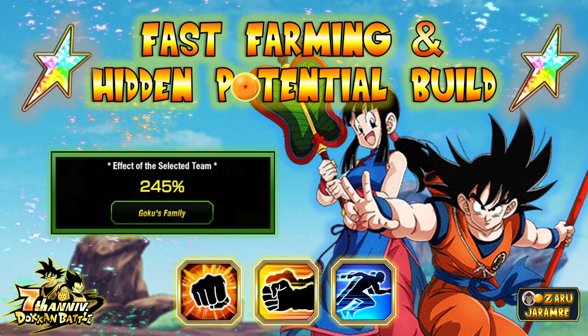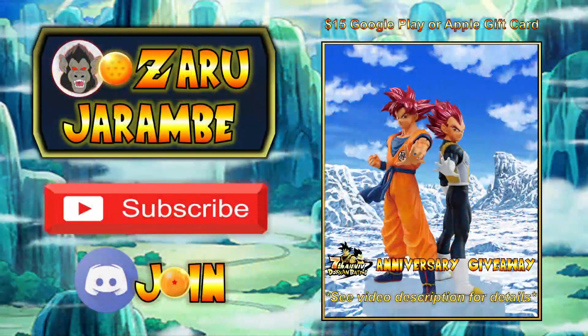We'll get to all that information here in a minute, but first I'll let you guys know I will be doing a giveaway on my channel during the 7th anniversary that will consist of a banned presto figure of Super Saiyan God Goku and Vegeta as well as a $15 Google Play or Apple gift card of your choice. To be eligible, all you've got to do is subscribe to my YouTube channel and join the awesome Discord community where the giveaway will be taking place. A link for the server is down in the description below. Stay tuned for more information on the giveaway soon and best of luck to everyone participating.